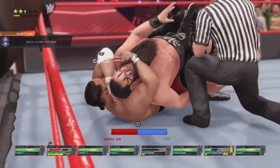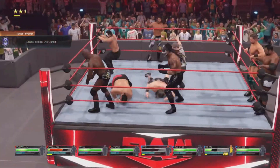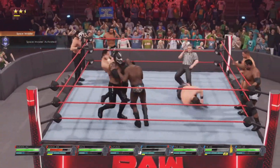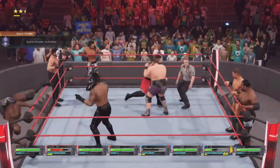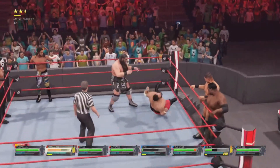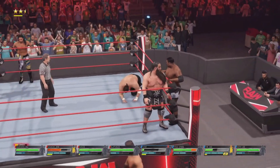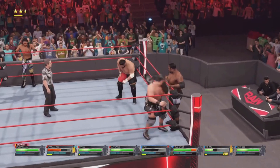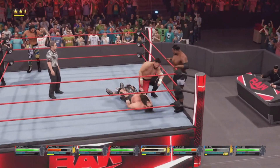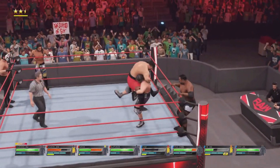Land diving attacks, cause red head health damage — pretty simple. With Samoa Joe this should be a little easier than normal because of that Kokina Clutch finisher as a rear naked choke, meaning he's pretty much going to inflict head damage no matter what he does. The opponent isn't tagging anyone in which is weird, but we're on the attack.